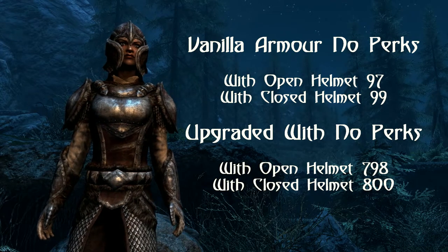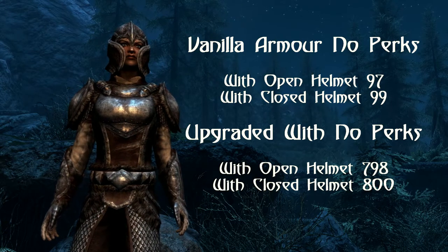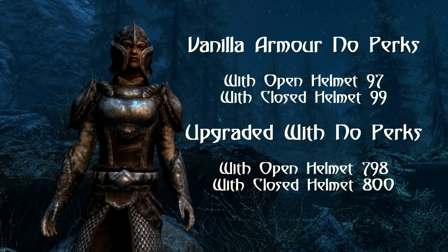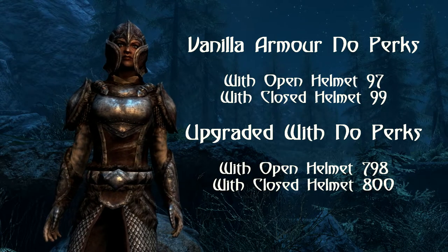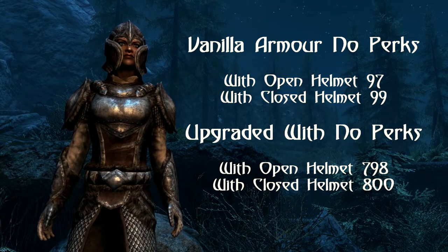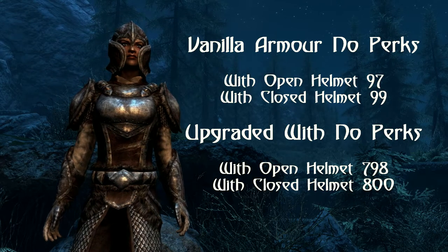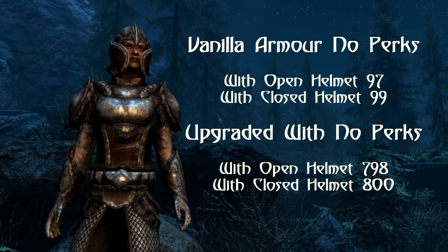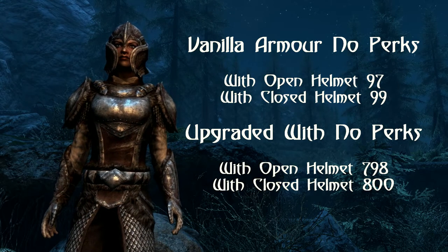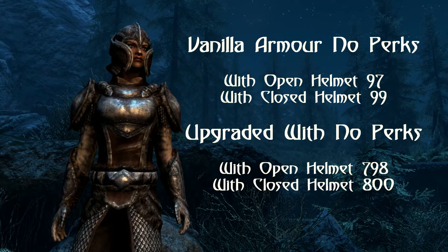This armor is absolutely excellent, coming in above Ebony and not far off the Storrim, Dragonplate, and Daedric — and it only requires the Steel Smithing perk. When improved, the armor comes in at 798 with the open helmet and 800 with the closed, far exceeding the armor cap. This allows you to free up perks in heavy armor and smithing, though it is dependent on high alchemy skills and enchanting levels.